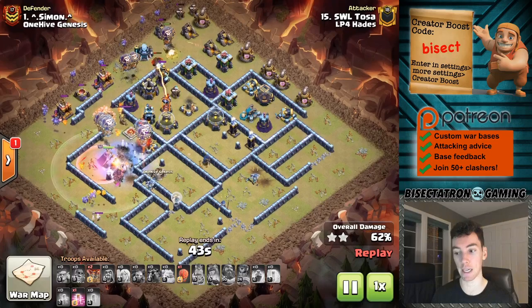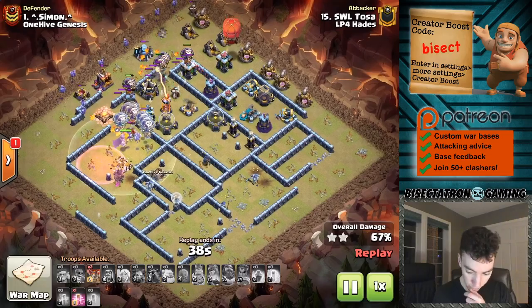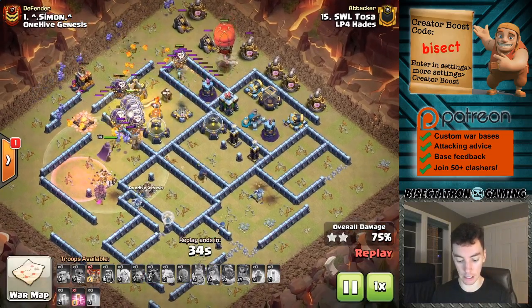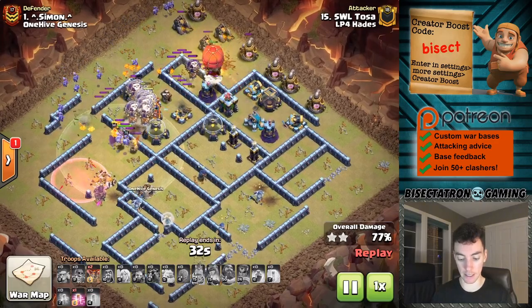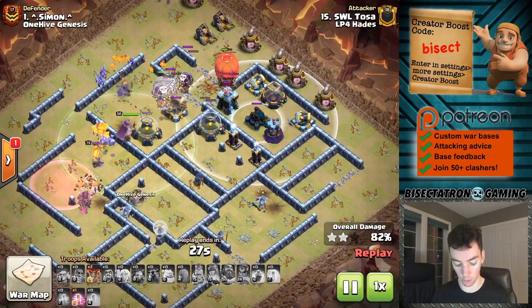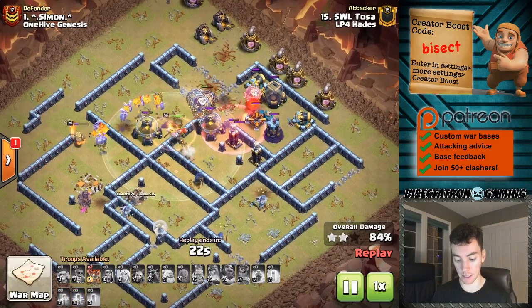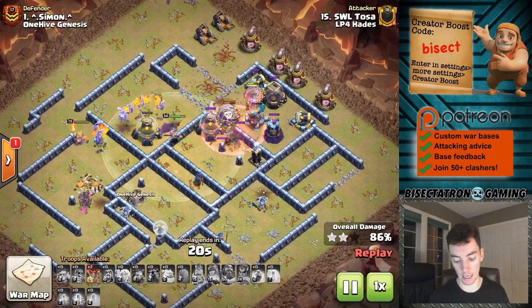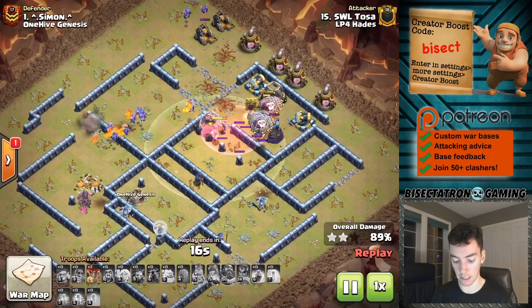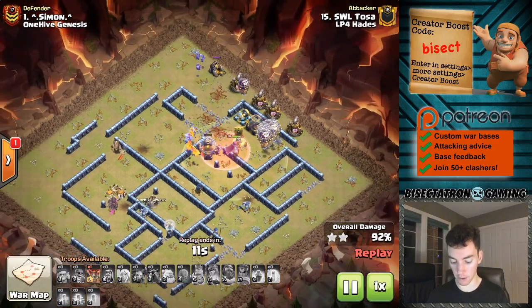Speaking of parades, we have a balloon parade coming through here. You can see that this base cannot defend against this, especially with the stone slammer coming in and tanking that scattershot - very important. Only a haste left, big group of balloons - that's like two shots, it's done. But the scattershot is tanked by the slammer for a while. And then finally out comes, I think, a Lava Hound and a couple balloons. But this base is toast. Very nice attack.